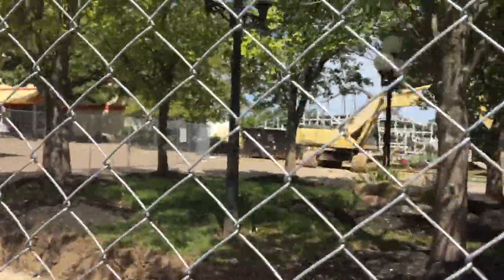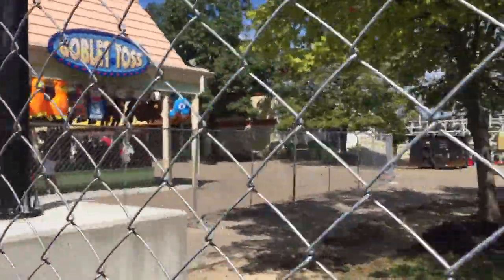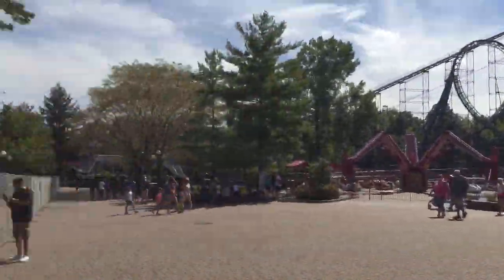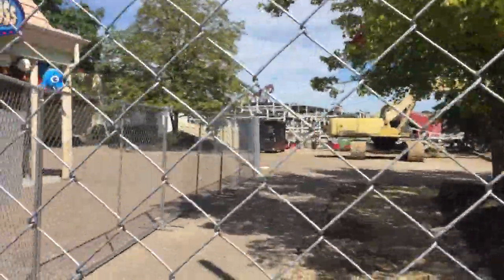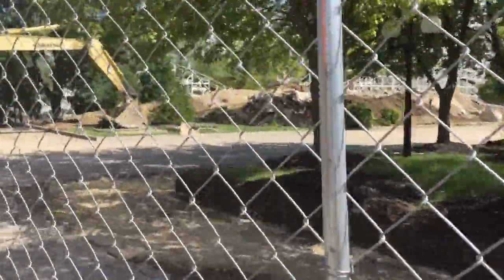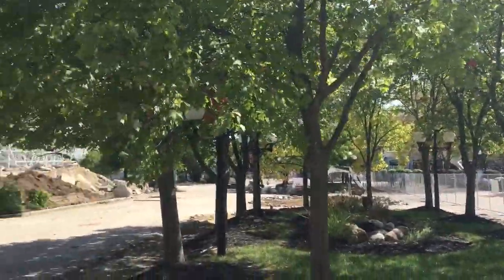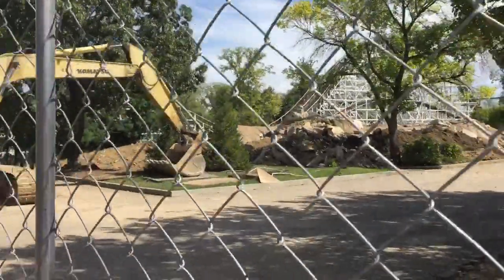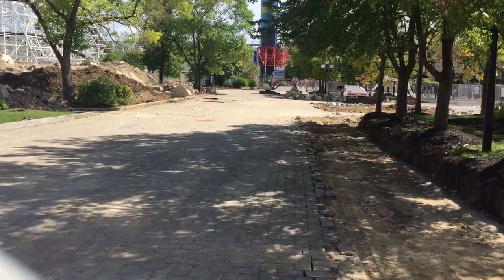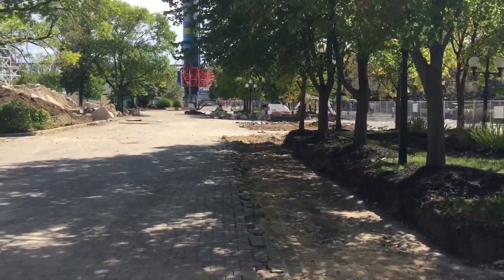The fence goes all the way over here, past the games into the Kilmar building for haunt. Like I said, we are right back here by the Jukebox Diner — this is where the new home of the antique cars will be going in 2019. Let me get you guys some shots from down here. The midway is closed, but yeah, that's what it looks like now with everything getting ripped up.